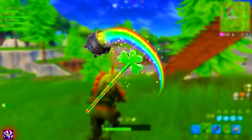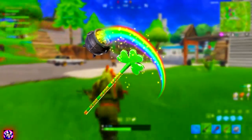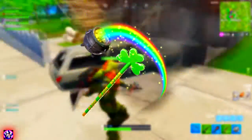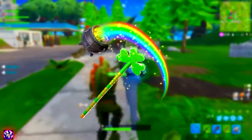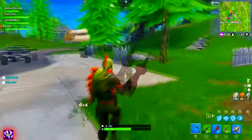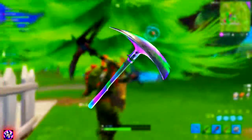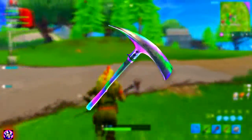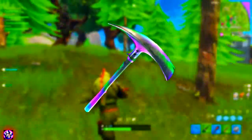Moving on to the next one, we do have a lucky leprechaun pickaxe. It looks probably one of the most craziest designs for a pickaxe I've seen yet. I am most likely going to buy this one because it looks pretty cool and I can imagine the noise it makes when you hit people to be very funny — like a little leprechaun chuckle or something like that. And then last but not least for the cosmetic items, we actually have a cool looking rainbow variant of a pickaxe. I don't really know what it is exactly, but it looks pretty cool.